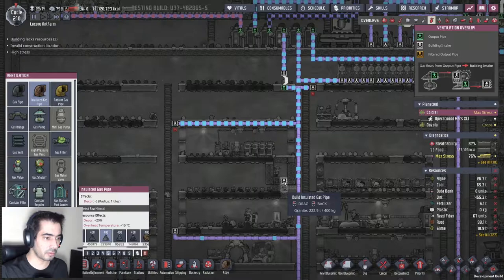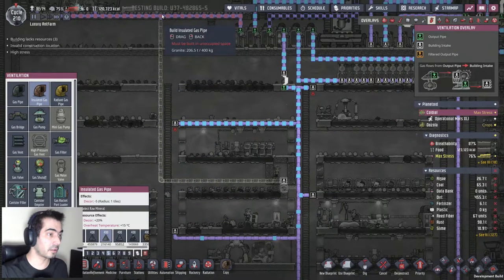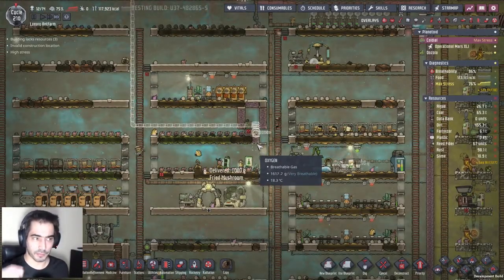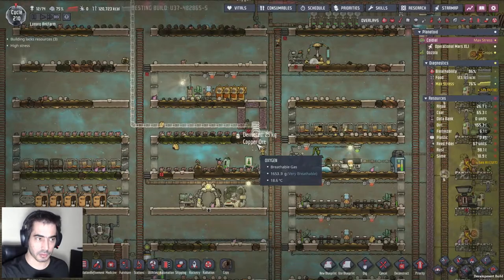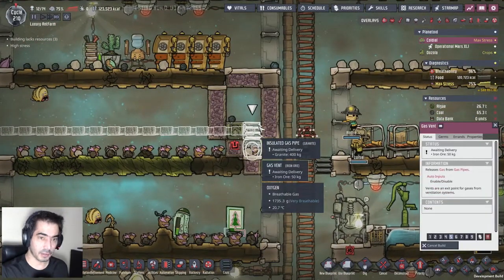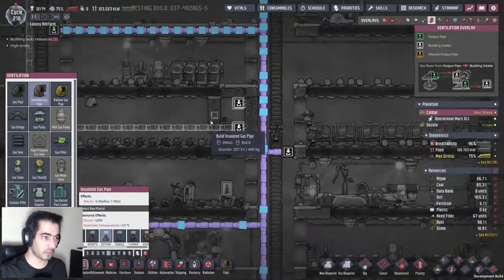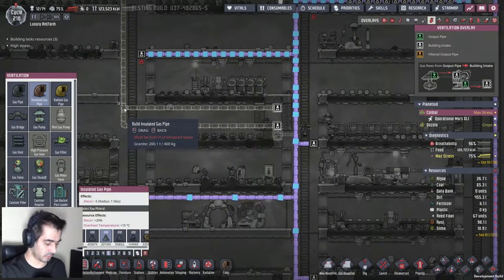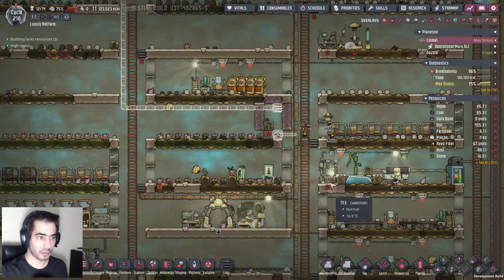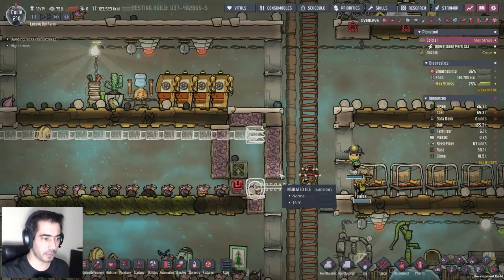Okay, basically I'm going to fill this in with hydrogen. What if I do it like that? What if I place it here? That way I can start pushing things down.